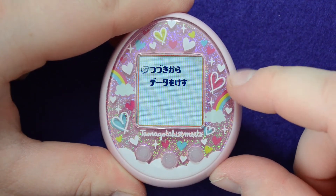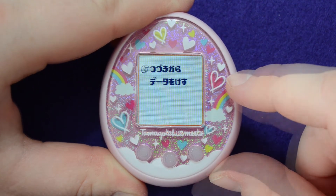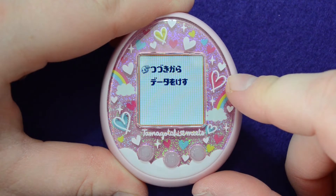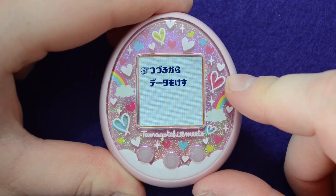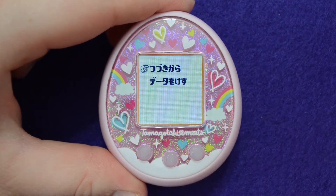If you press the bottom option, it will ask you yes or no. If you select yes, absolutely everything will be erased. If you've had your Tamagotchi connected to a station in Japan, that information will be lost as well.